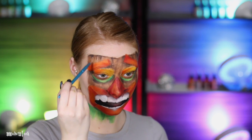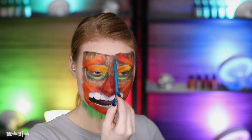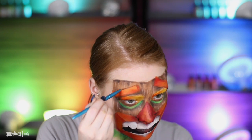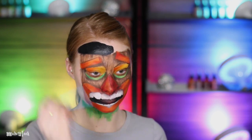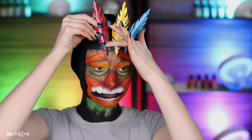Using that same black shadow to define the cracks within the mask. To highlight all the cracks in the mask I'm using tan body paint. And just to make sure each feature is defined I'm outlining everything in dark brown body paint and painting everything else black. My feathers are then painted and cut out of paper and they are stuck on using a little bit of Pros-Aid.